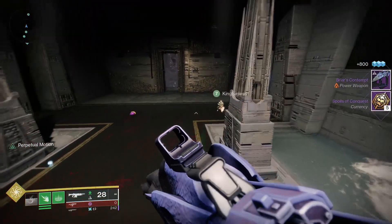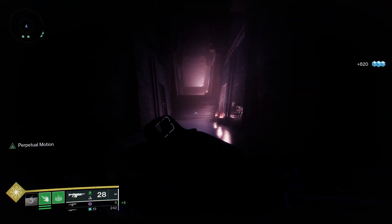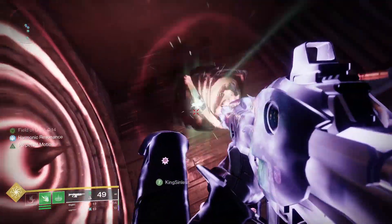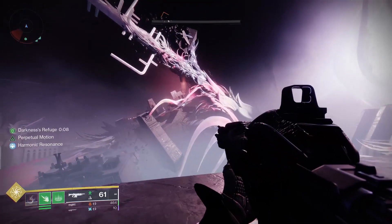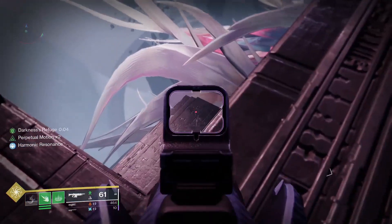The second secret chest can be found after the second encounter, during the jump puzzle. Halfway through this jump puzzle you will come across this wide open section, and if you look over the edge and shoot this darkness crux you will open this door which will lead you to the second secret chest.